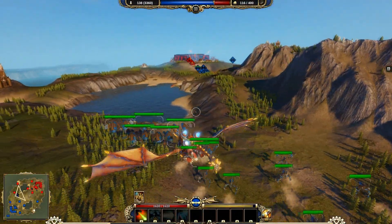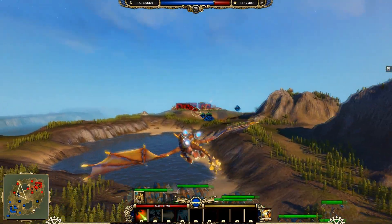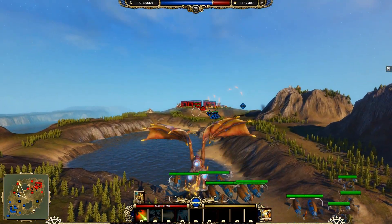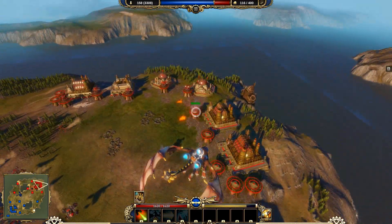To command your troops in dragon form, all you need to do is go close to them, press F4, point the direction you want them to attack and press Q. Then just speed back to the battlefield using your jetpack.